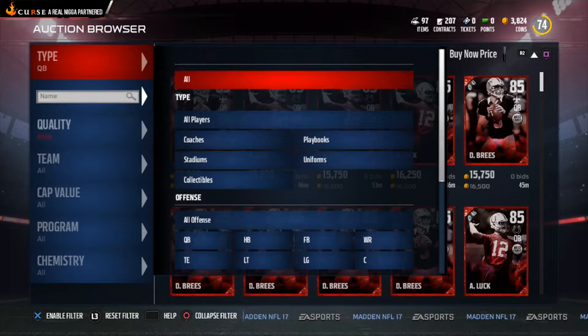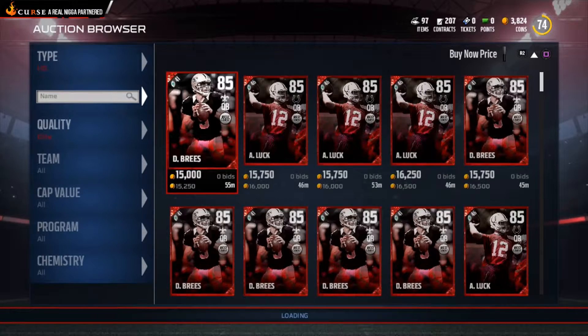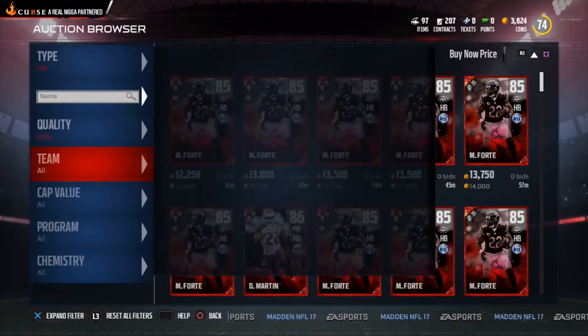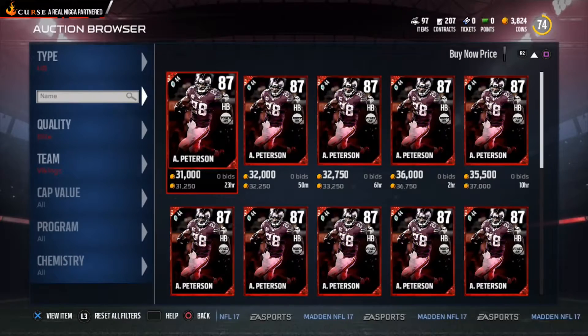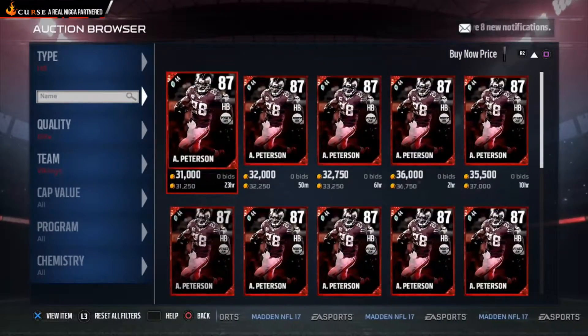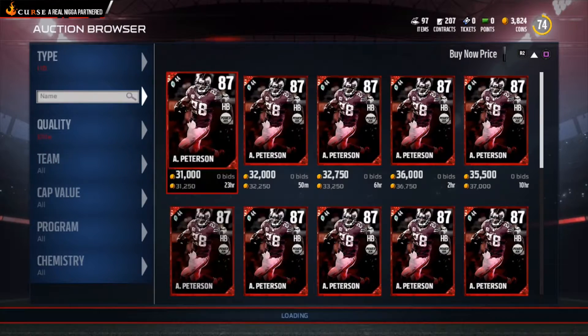Let's say you're looking for a halfback from a specific team — like if you want AP, you go to the Vikings and it gives you all the running backs available for that team, with the lowest prices and hours remaining. Really cool feature.